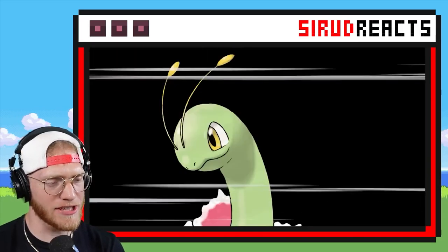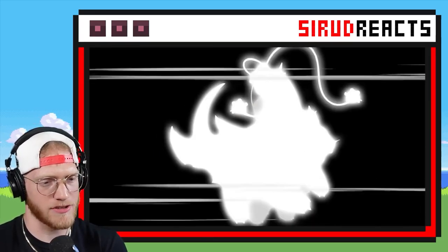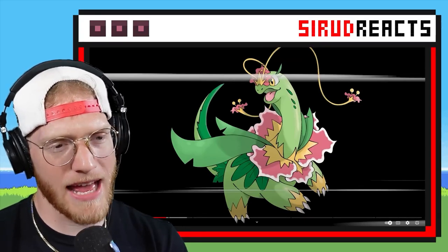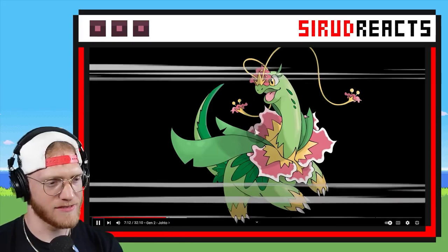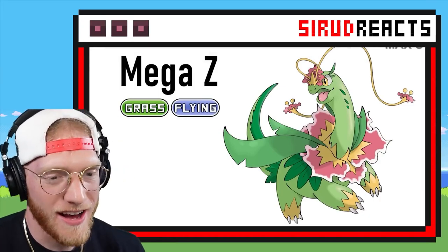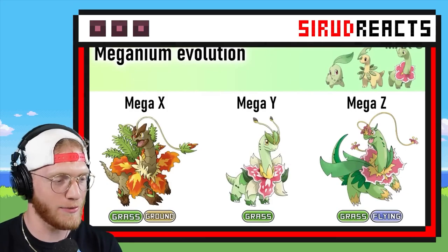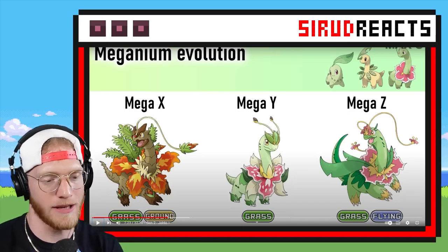I would just really be curious to see how good it would be in battle. This one seems like just Grass to me, but there's no way they would make two of them just Grass. If I had to guess — it has kind of one wing — Grass and Flying? I'm going Grass and Flying. I don't really see it that much, but my favorite is the Mega X on the left. That was crazy — I would go left, right, middle.